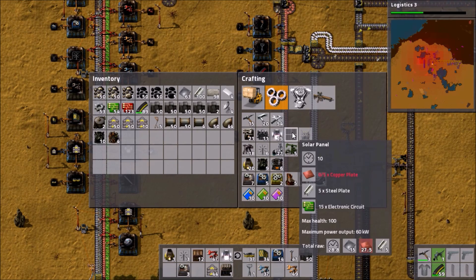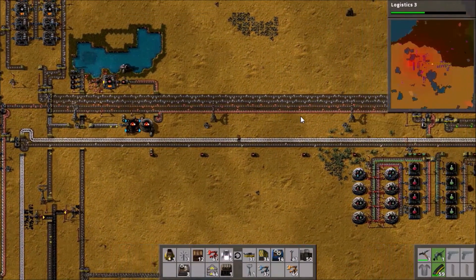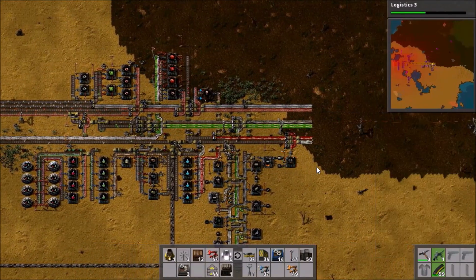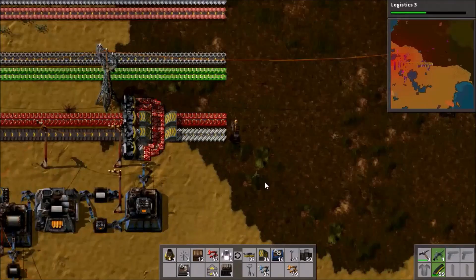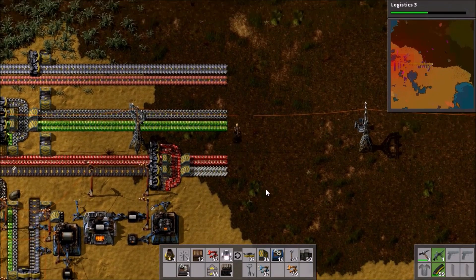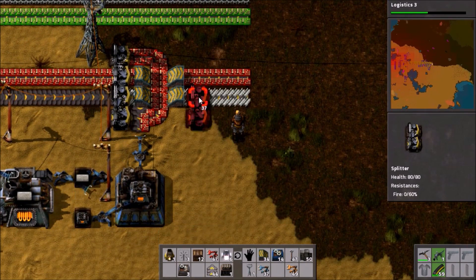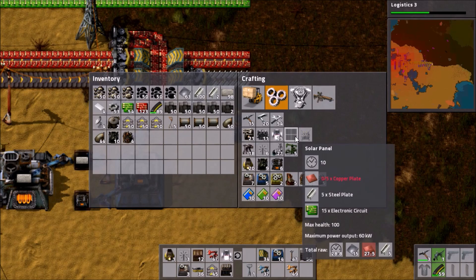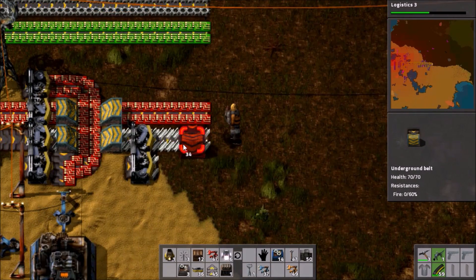Let me just check — there's solar panels. Copper, steel, circuits. That can be done, that works fine. So yeah, over here at the production, there's a thing I did last episode. I set up this production over here for electric furnaces, and I'm not happy with it — it's in an awkward place and it blocks everything. This is temporary, but I'm just going to keep building crap here. So we need copper, steel, circuits. There's the steel, and there's also copper and circuit. It needs lots of circuits, so they get a separate belt.